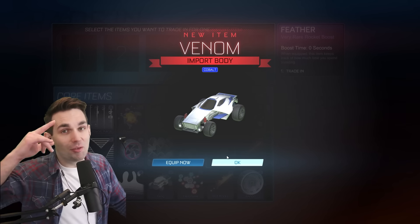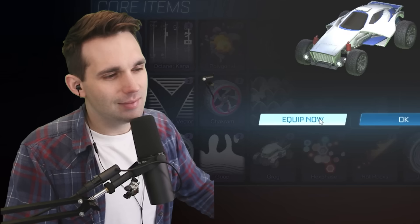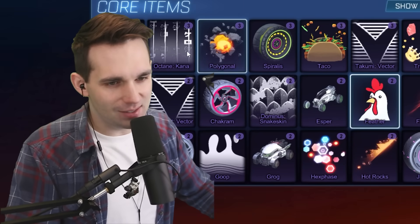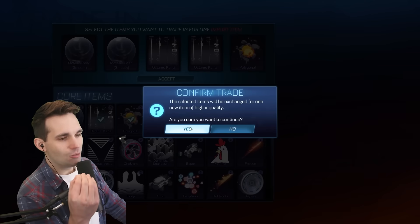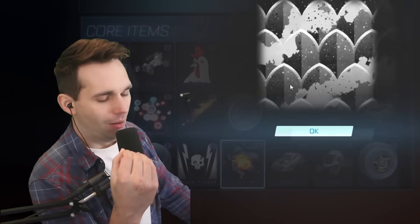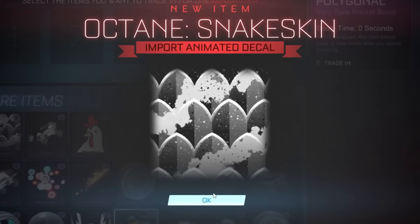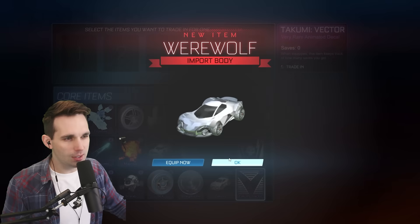Cobalt Venom — now the Venom, another excellent meme car. You can see somebody play at a very high level with the Venom. I'm not equipping that — we got that Titanium White Merc on. And then the Polygonal. Come on guys, I can feel it, we're getting another painted car body. Hey, the Octane Snakeskin. Oh man, that's gonna trade up to a juicy exotic though.